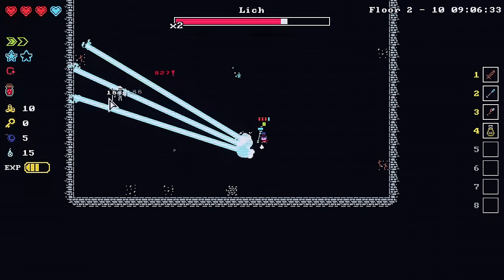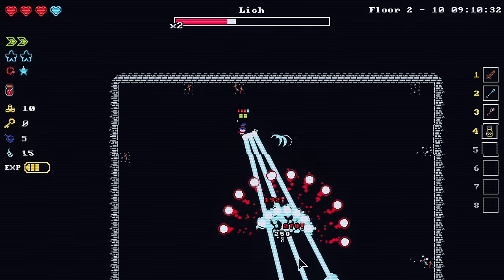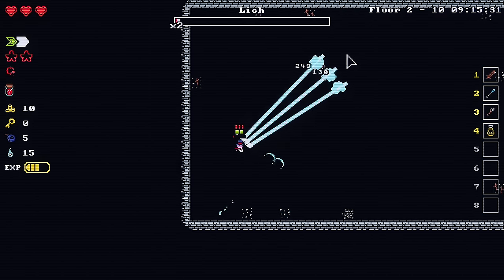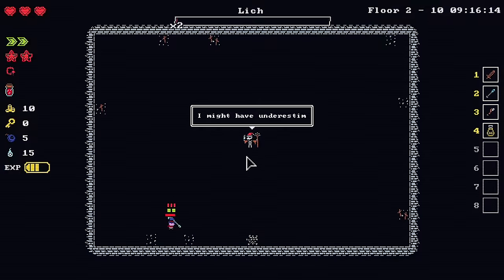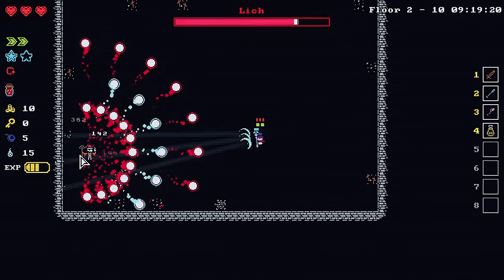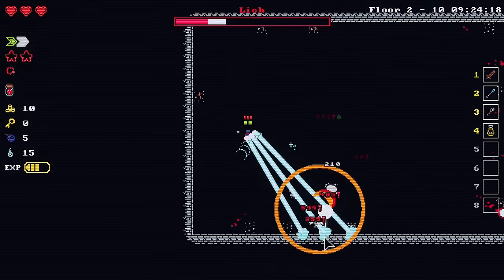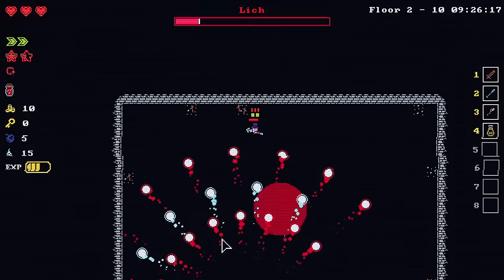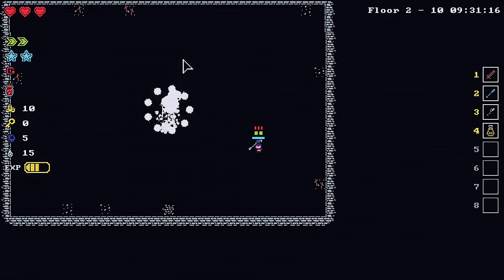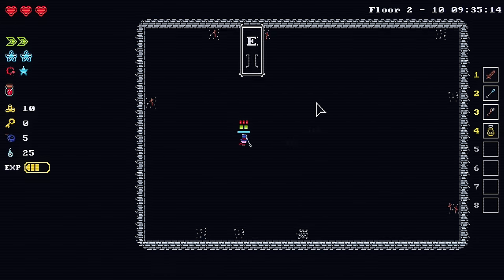On floor two there's a lich. I'm attacking faster now. Oh I got hit — my soul heart's gone. We were doing disgusting damage though. Even though I'm doing an intelligence build, the lucky hit is still kind of working. I don't understand — am I losing stuff for using the red mana? I don't understand what the red mana is all about. We got a lot of souls for that one.